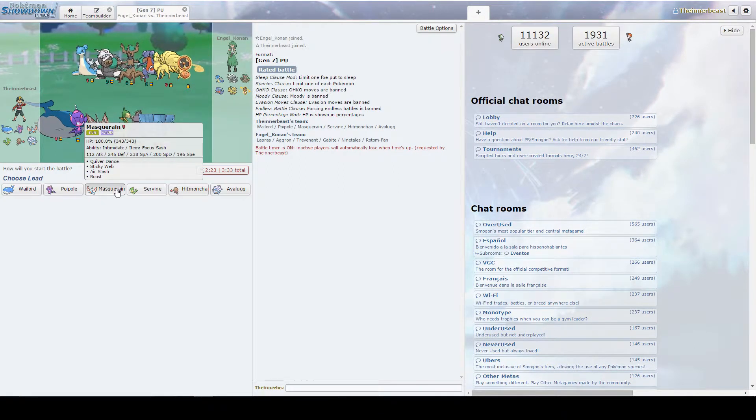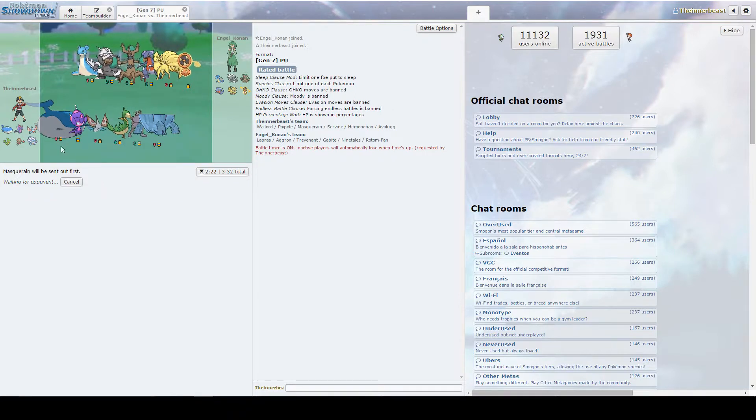Looking at the opponent's team — looks like there's no Primeape, no Defiant boost — so we can go Masquerain lead and try to get Sticky Web up. He doesn't appear to have hazard control either, so it looks like the webs will be here to stay. This looks like a good game for us, a decent matchup. The Ninetales is going to go for Solar Beam, do like 40 to us, and we're going to kill it off with an Earthquake — hopefully, in a perfect world.